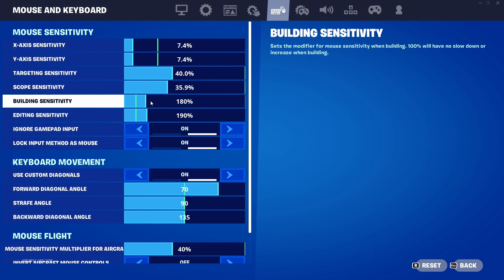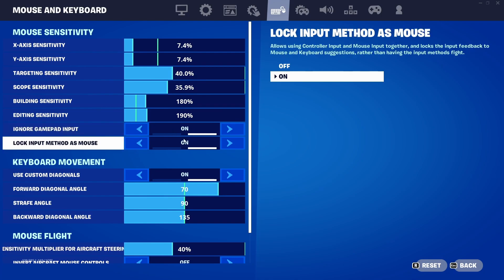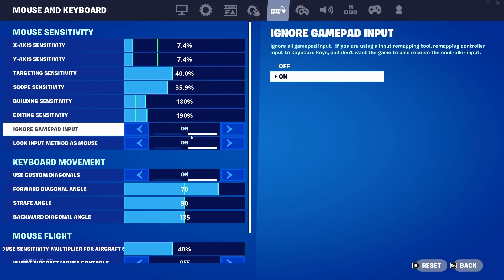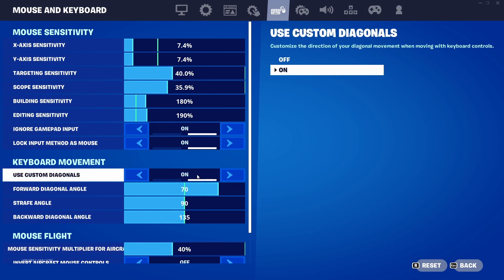For building sensitivity use 180, and edit sensitivity 190 — I'd recommend these to be exactly the same or 10 off. Ignore gamepad input and lock input method as mouse: put both of these on if you don't use a controller, because if these are off you're going to have more input delay on mouse and keyboard.